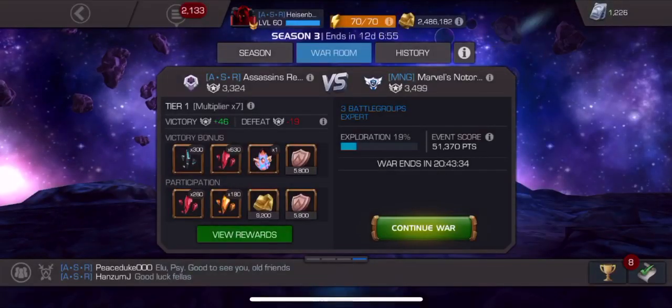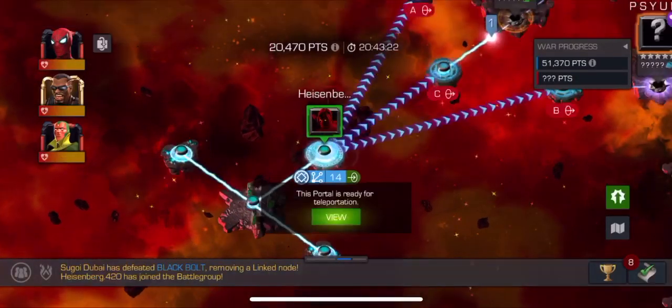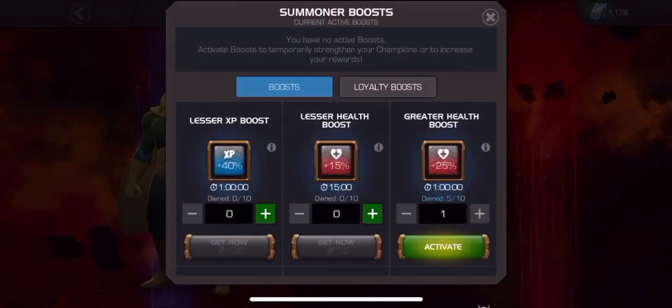What's up guys, I got another Alliance War video for you. In this Alliance War video we'll be going up against MNG. I'll be going Path 6 this war. This first node is Unblockable L1, Limber, and Aggression Fury.